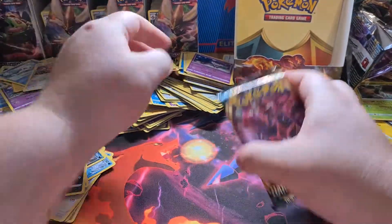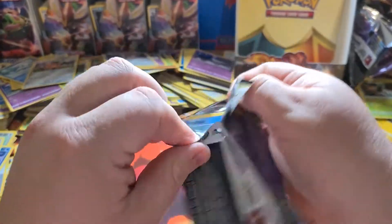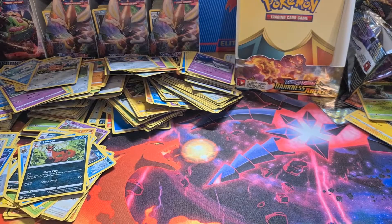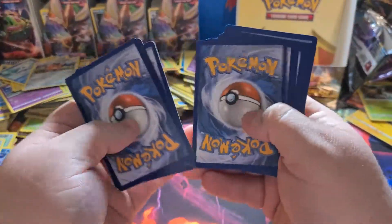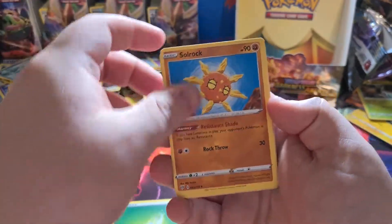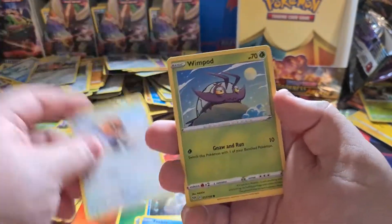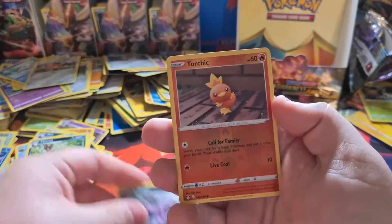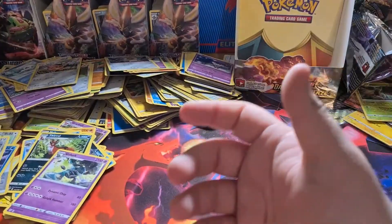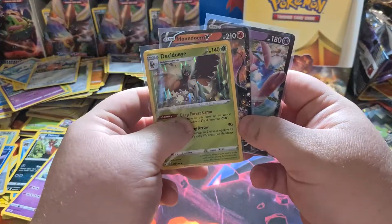Okay, this is the final pack. If this does not have a secret rare in it, I literally got a rigged box — not worth it. One, two, three, four. Fire, Solrock, Relicanth, Galarian Slowbro, Feebas, Passimian, Fletchling, Wimpod, Grimer, reverse Torchic, and a Galarian Slowking. That's ridiculous — I got a rigged box. A Mew V, a Houndoom V, and a Decidueye.